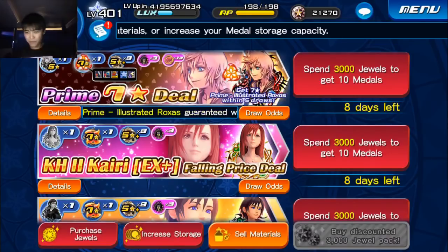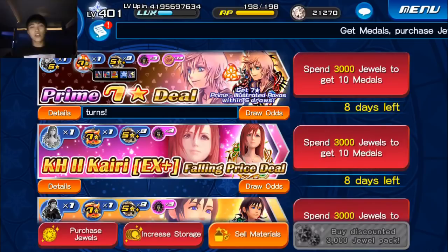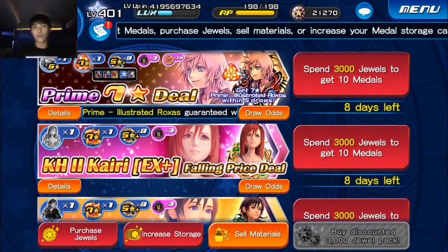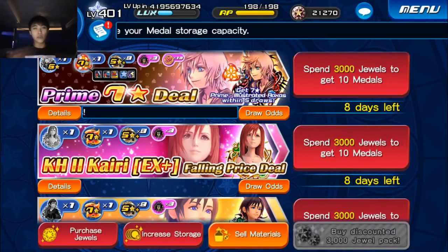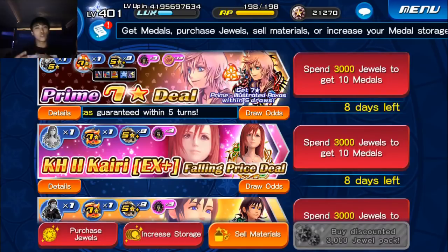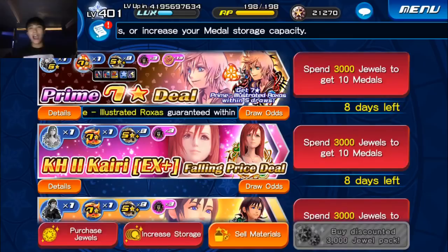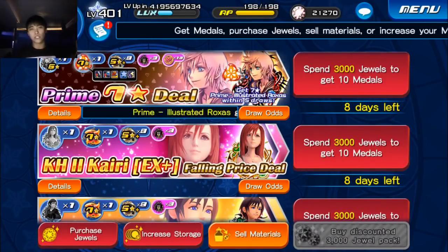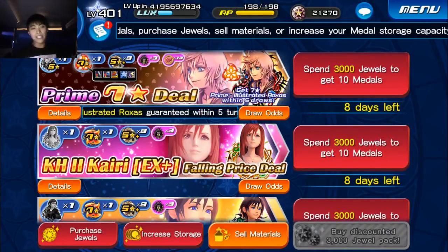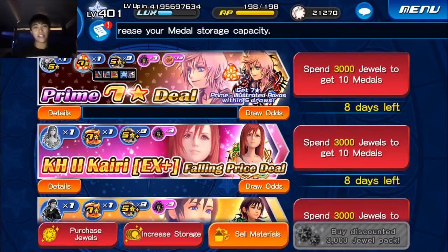Remember, when it comes to things you can guarantee yourself, it's always best to go with avatar boards. 3,000 jewels for one pull nets you a trait medal, and if you can't do any more, you're stuck. But you could use those 2,000-2,500 jewels to get an avatar board, get three guaranteed skills, a guaranteed gem, and still have jewels left over. Avatar boards are probably the best guarantee you can get in this game for your jewels.